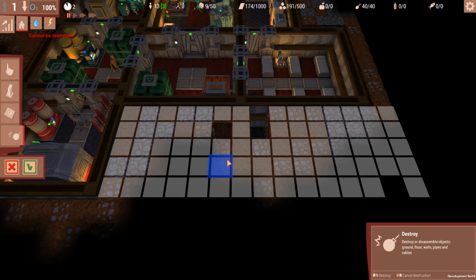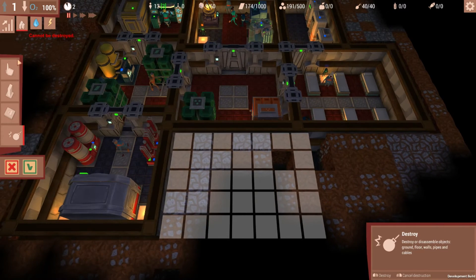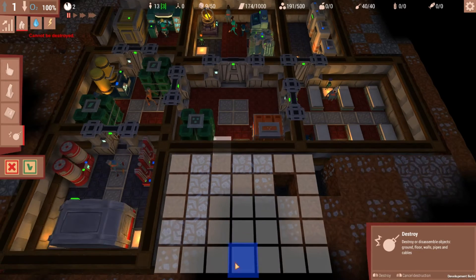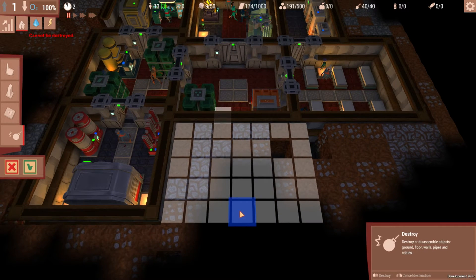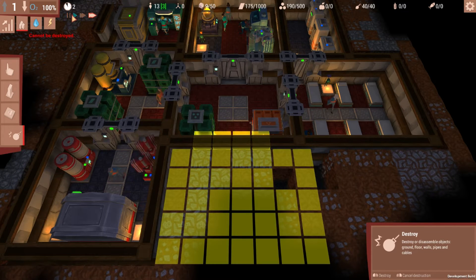This is actually a really large room. I think we're actually going to do this in stages — get one room finished before we do the next one. We're going to bust a two-block hole right there. People are going to be going through here pretty regularly, so we'll do a two-block hole.